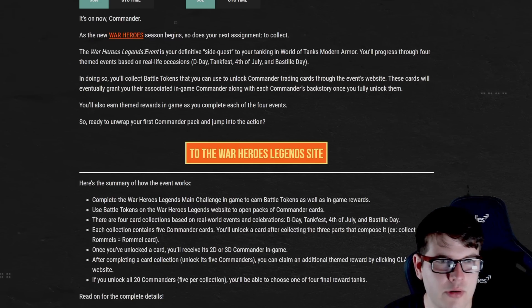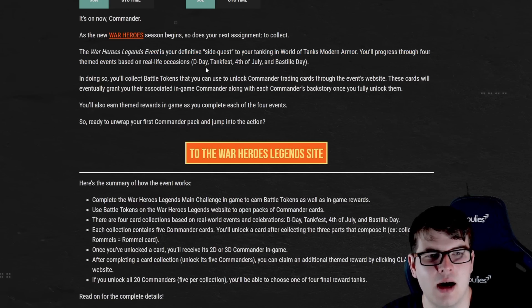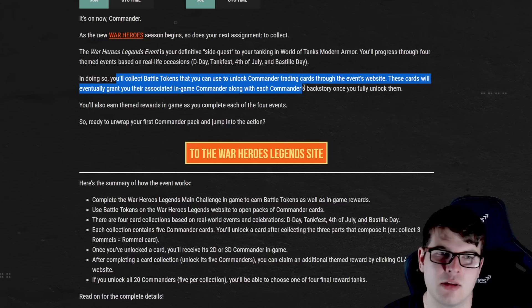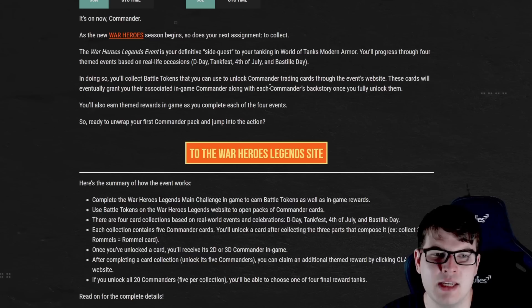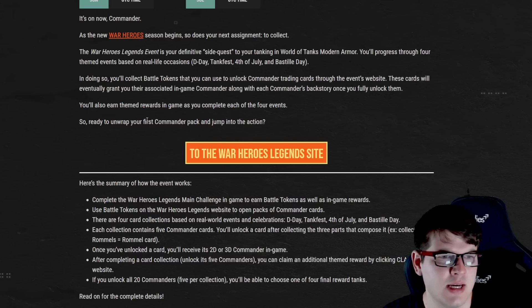The War Heroes Legends event is your definitive side quest, as Wargaming describe it. You'll progress through four themed events based on real life occasions including D-Day, Tankfest, Fourth of July, and Bastille Day. You'll collect battle tokens to unlock commander trading cards through the event website, and these cards will eventually grant you their associated in-game commander once fully unlocked. You'll also earn theme rewards in-game as you complete each of the four events.